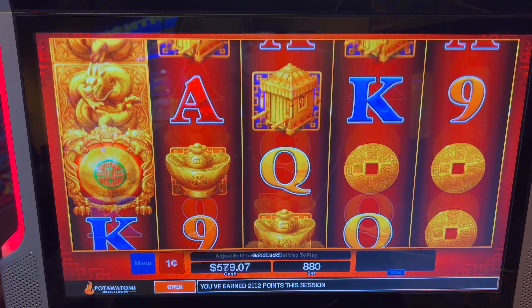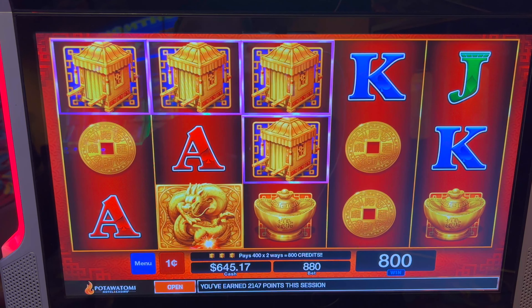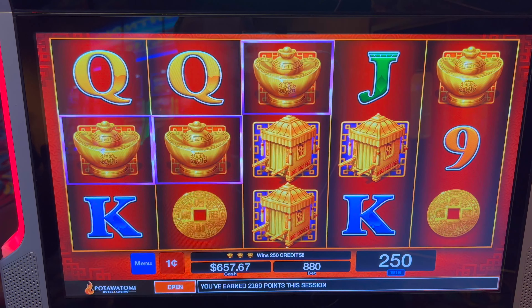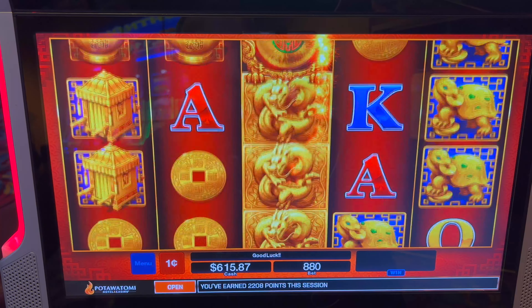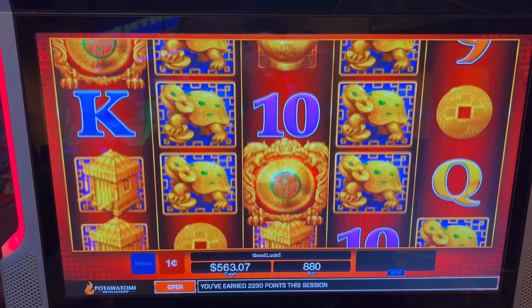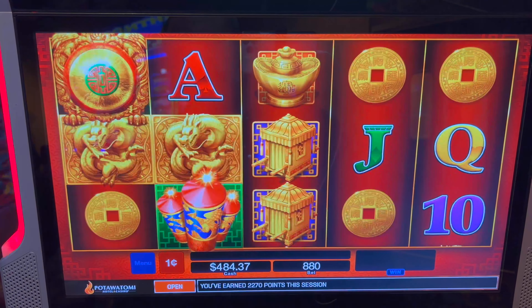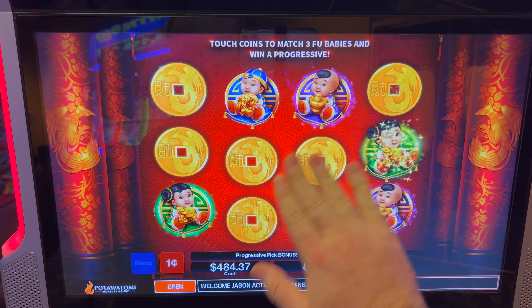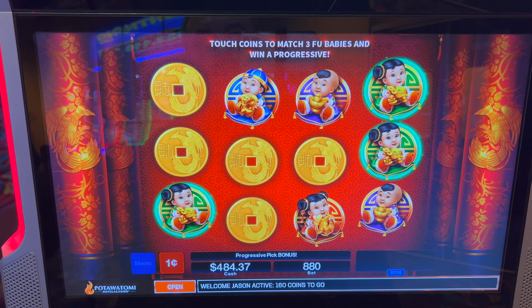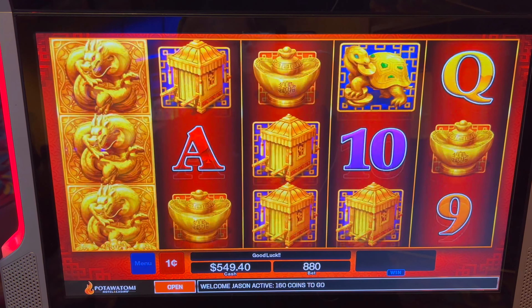My foot hit it. I feel like I'm playing the piano here right now. Almost, but we got that. Finally, minor — $73.82. And that resets, I think, to $25.